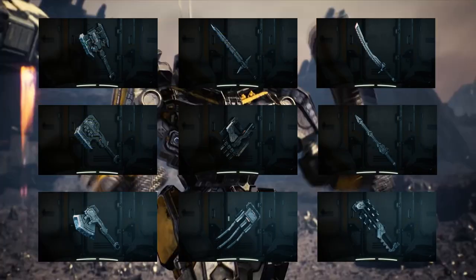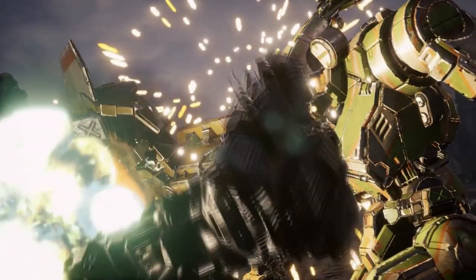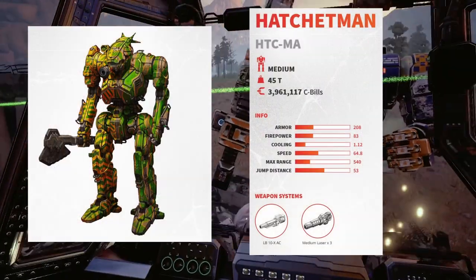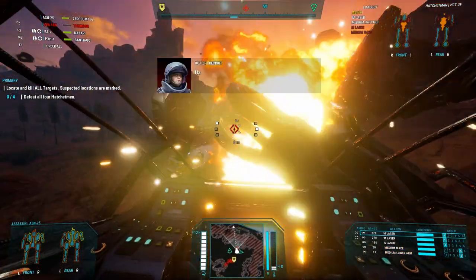Call to Arms introduces melee weapons — 9 in total — along with nearly 2 dozen new battle mech variants able to wield them, including the first such mech in BattleTech canon, the Hatchet Man. The hatchet-wielding medium mech is the subject of a 5-mission quest line where you'll work for Isle of Skye Separatists to acquire it and blow a bunch more to scrap in the process.